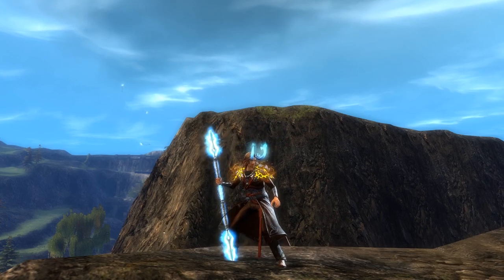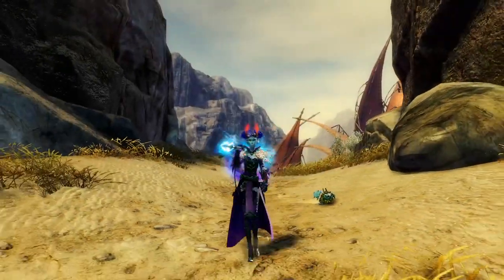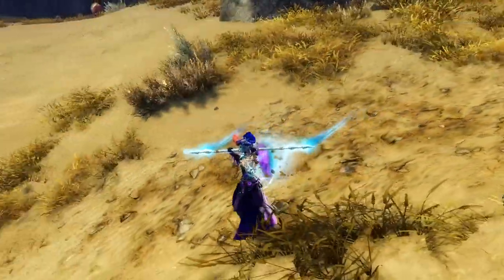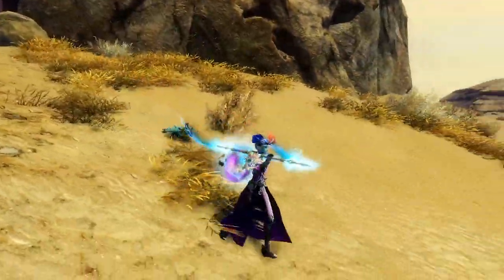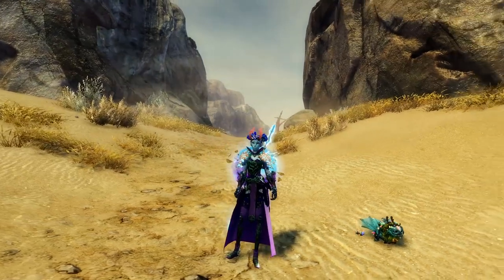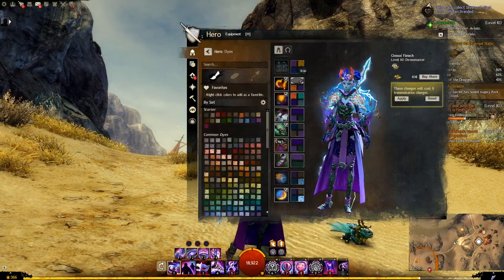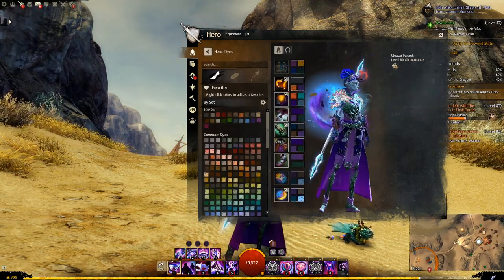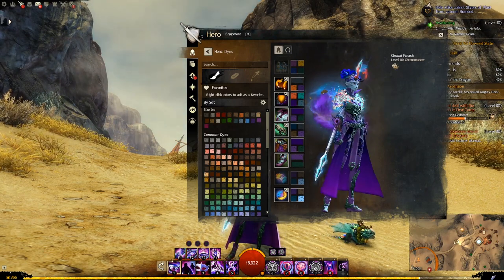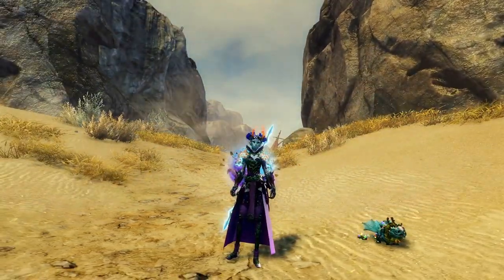Let's move on to our next character. Here we are on Sylvari with the brand new pyre horns and arcane battle staff as well. Looking pretty nice. I probably need to change the colour slightly to work with this character, but it looks pretty good. This dye colour on the horns is iron, orchid, apricot - looks kind of nice, the redness with the purple. Though I think overall it doesn't suit the character's dye pattern completely.